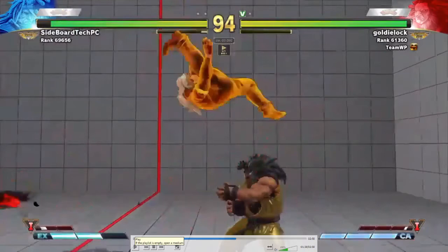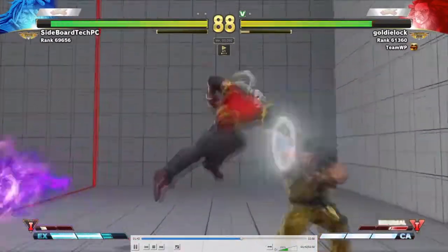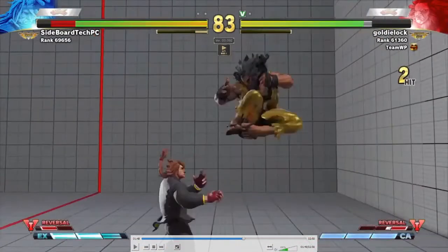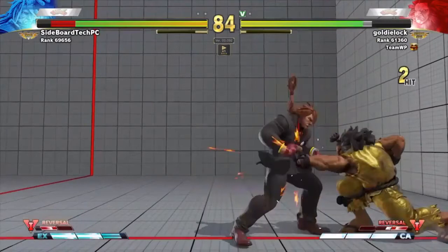The only thing is he just lands slightly too early — it's a shallow kick and he doesn't get the link after; it's not plus enough. When you get jump backs like that as Akuma, it's important to confirm into standing medium kick. He kind of wanted to do crouching medium punch into standing medium kick — it might have still worked here. Standing medium kick has this nice little knee hitbox that always forces standing, so no matter what you can always buffer that into low kick Tatsu and it will always confirm.